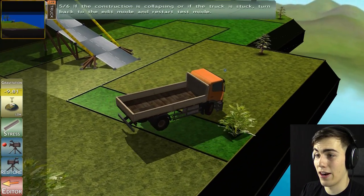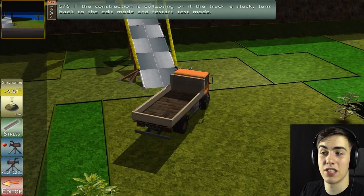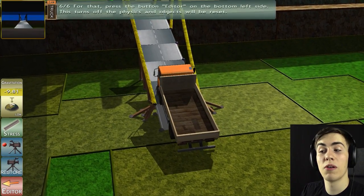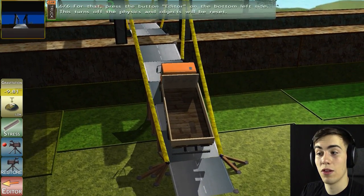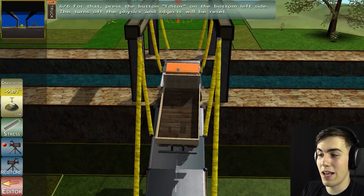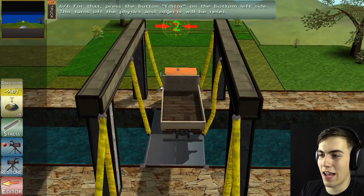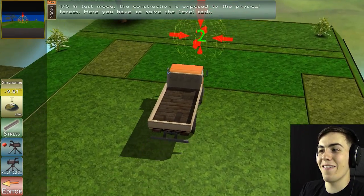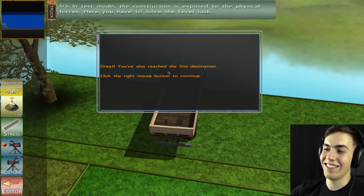I don't know what the strategy here is for reinforcing bridges, but whatever it is, it's different from what I know. It doesn't really follow real-world physics for this. Look at that - we're going up. We made it back to the top. Now we need to go back down. Probably not going to die, right? And we did it! Yeah! Drive over the edge - my W key isn't working right now.